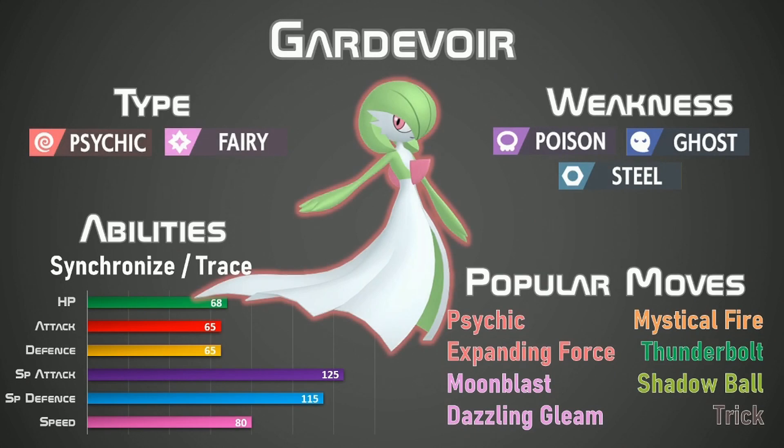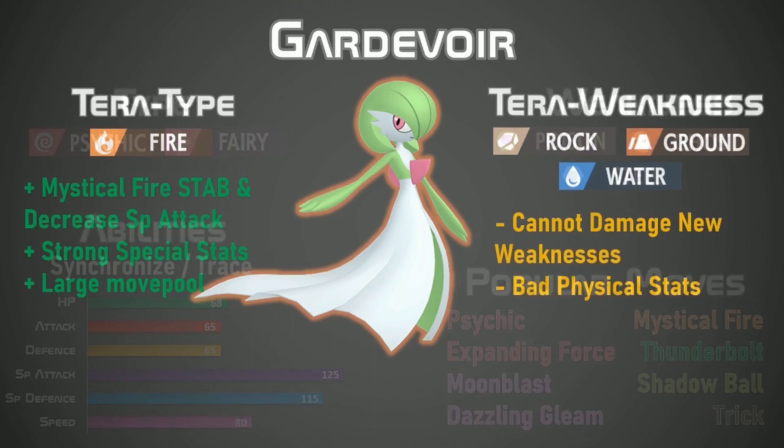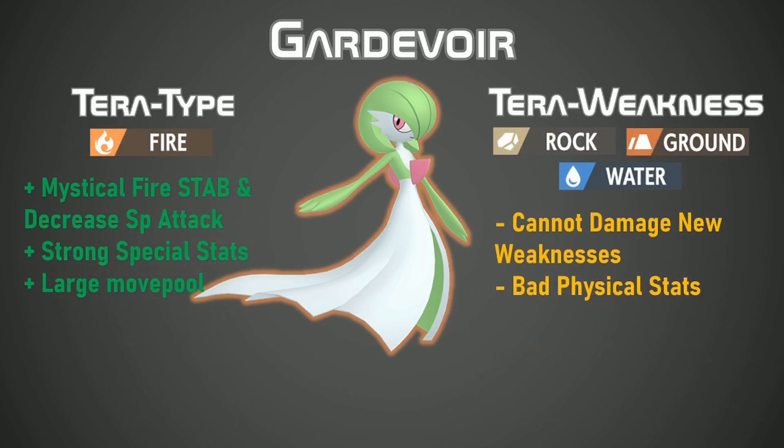Moving on to a Generation 3 favorite we have Gardevoir, a Psychic and Fairy type. While the physical stats are not very good, it is the special stats that you should be very careful of. Gardevoir's popular moves include Psychic, Expanding Force, Moonblast and Dazzling Gleam. It also has a weakness to Steel which you are able to deal with by Terastalizing Gardevoir into a Fire type. By doing so you are able to deal with its Steel weakness, and get a nice Fire type STAB that offers a decrease to your opponent's special attack stat. While Gardevoir can't exactly deal with its brand new weaknesses, it does have a lot of options for Terastalizing with a large movepool including Shadow Ball and Thunder, so choosing the right type is very important. We do believe Fire is the best way to go because you can still hit other types such as Poison with a Psychic move, and Fire is still going to be good against Steel types.